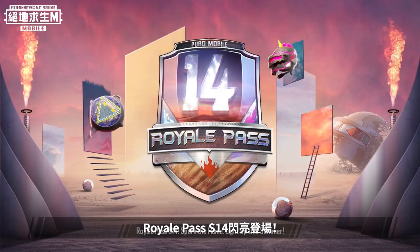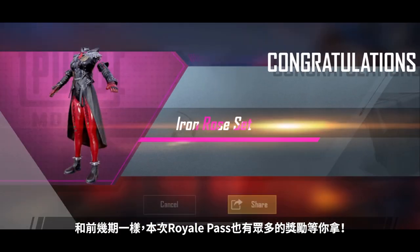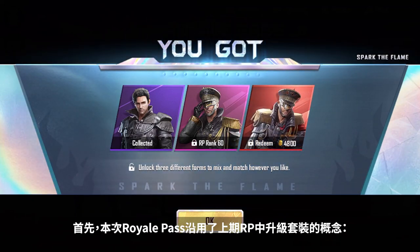The Season 14 Royale Pass is here! The theme of this Royale Pass is Spark the Flame. As with previous passes, tons of cool rewards await you. Like the previous pass, this Royale Pass has upgradable outfits.